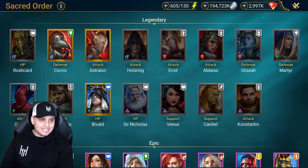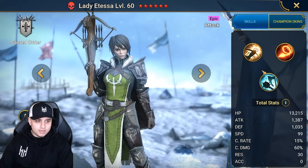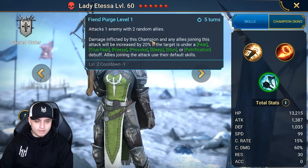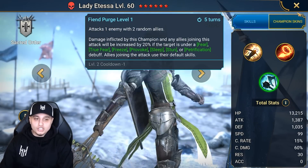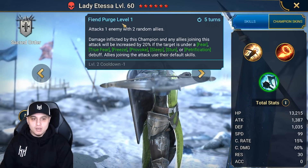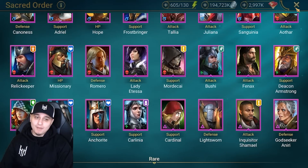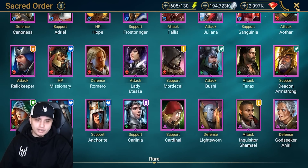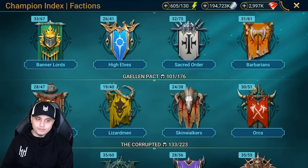I just want to give a shout out to Lady Atessa from the Sacred Order. This champion does have attacks with two random allies. So if you don't care about RNG and you don't mind trying it a few times, you could potentially bring her in just to get the job done — it might take a few attempts. Any random ally attack abilities are really cool, and I just wanted to showcase the main ones. If I did miss any of your favorite options, definitely let me know in the comments below.